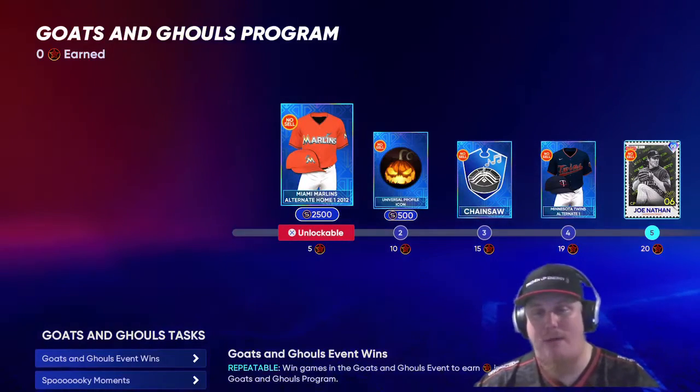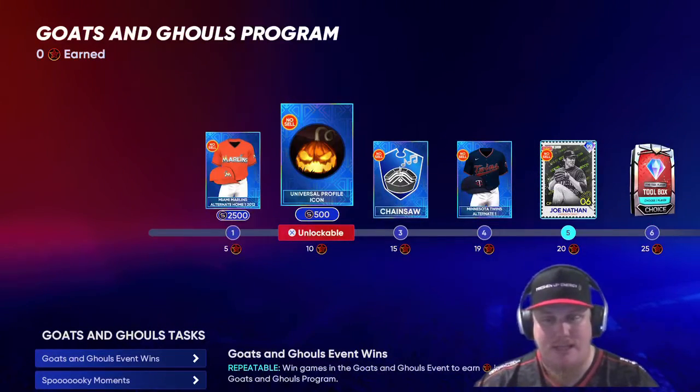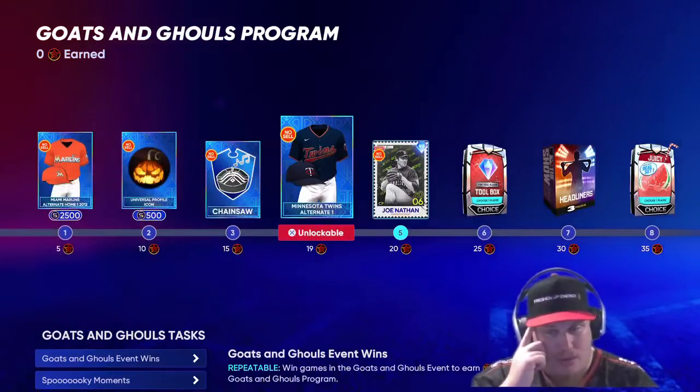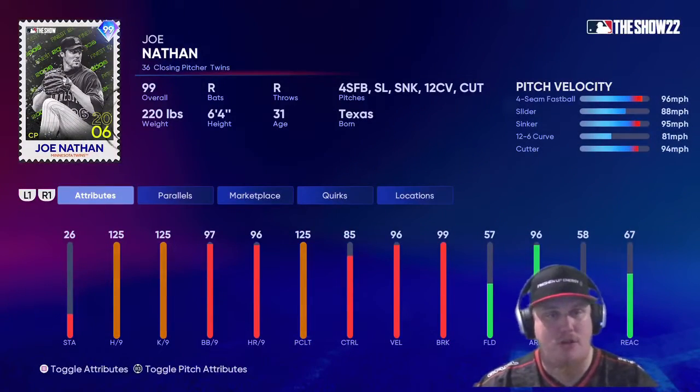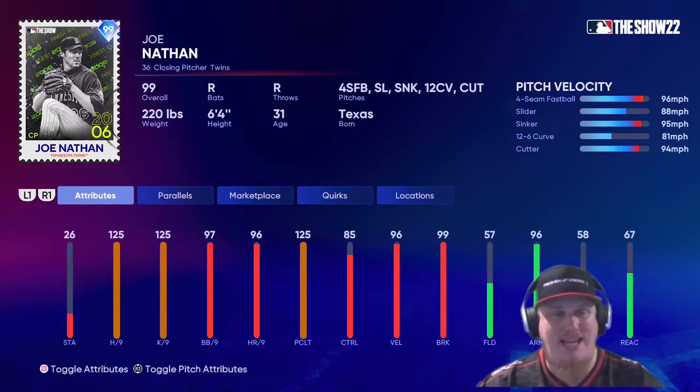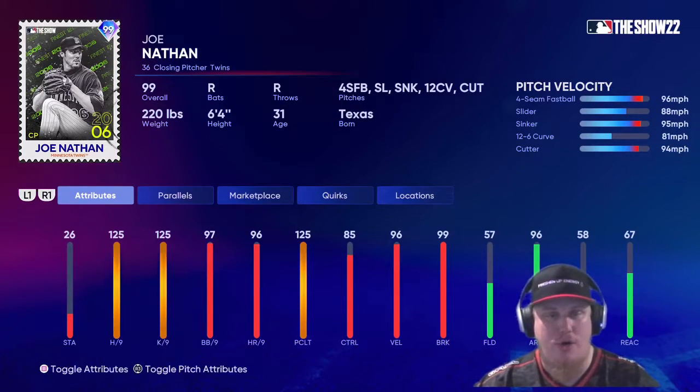On the reward path, there's an opportunity to earn throwback Miami Marlins uniforms, some icons, some unlockables, and a Twins uniform. Then here's the first player card item — the closing pitcher for the Twins, Joe Nathan, who gets a 99 overall Finest card. It's a beautiful pitcher and it's going to be great to bring him to the squad.